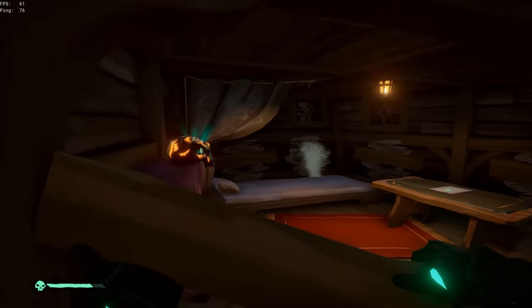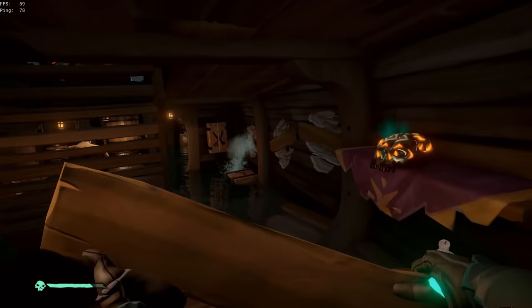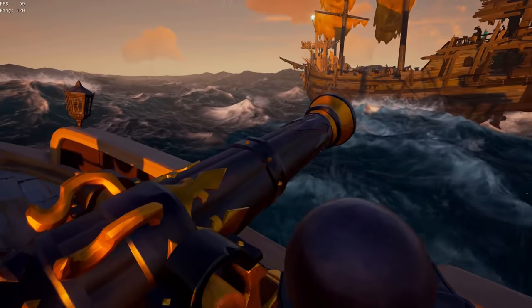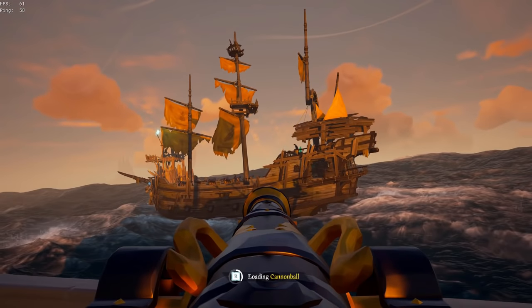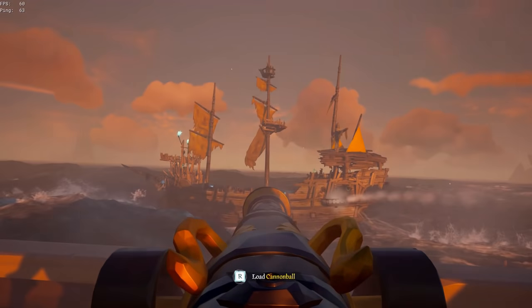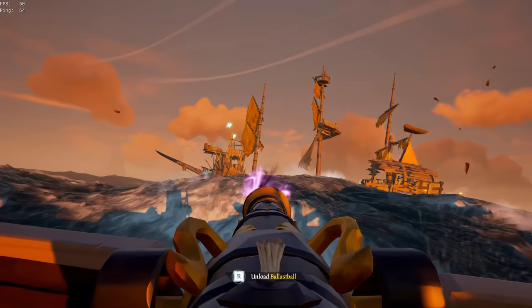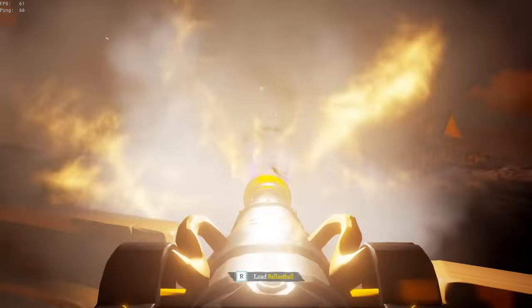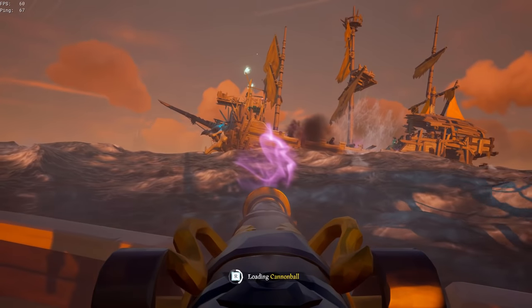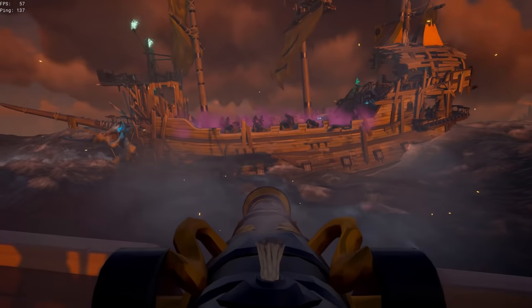Moving on to the capstan — this is probably the most time consuming. It can be cheesed if you leave your Xbox while doing this, but I don't recommend it. What you need to do to get it is sail 1000 nautical miles on an Athena's voyage. The catch is you have to have an Athena's voyage active on your mission table; none of your miles will count if you're not on an active voyage. What I originally started doing when going for this grind is every time I'd be out killing ships or smashing out forts, I'd always have an Athena's voyage ready on the mission table.